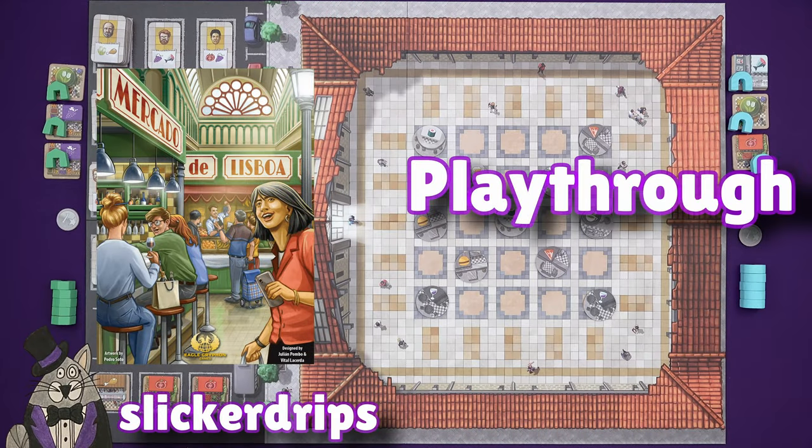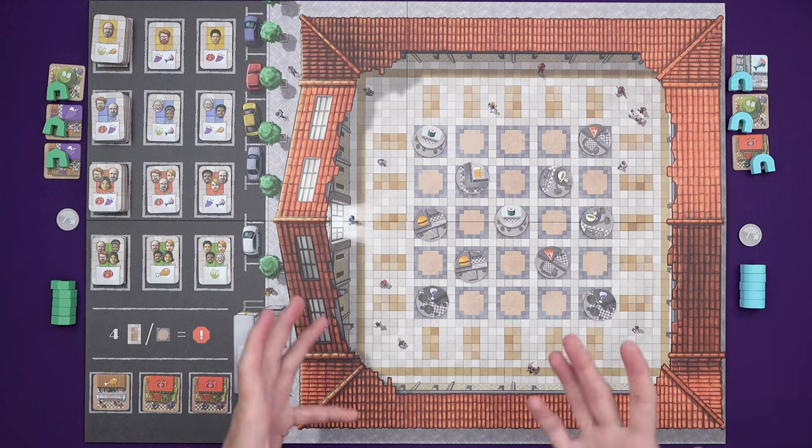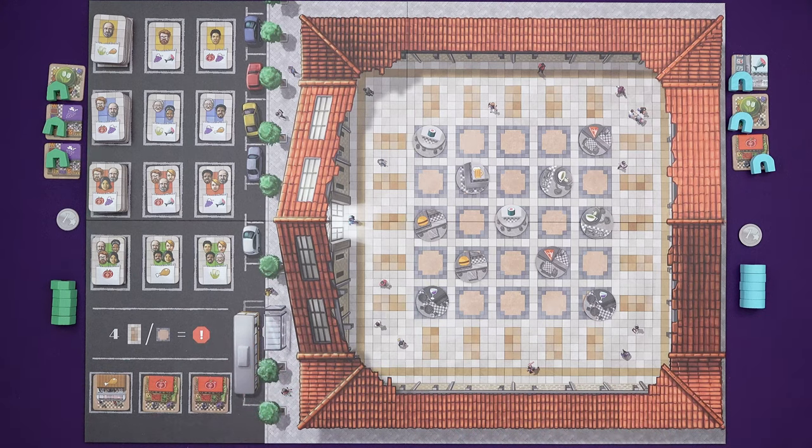Hi everyone, I'm Tom and today I'm going to be playing Mercado de Lisboa, which is new from Vito Lacerda and co-designer Julian Pombo, who together designed the solo mode for Lisboa. It's kind of big brother. This has got some similarities to the stalls and streets in a little section of the game Lisboa, but you don't need any knowledge of that to play this — it's a much lighter, faster game.